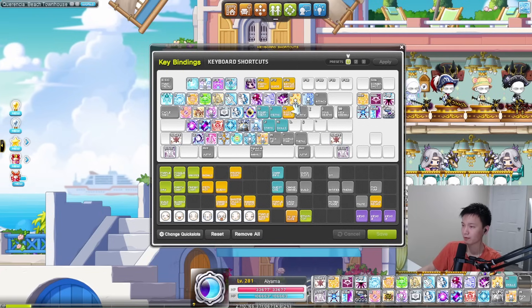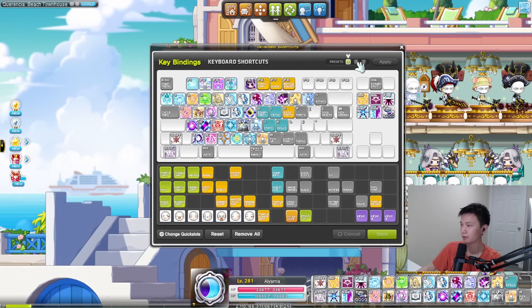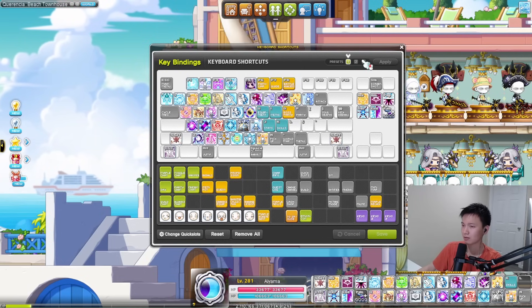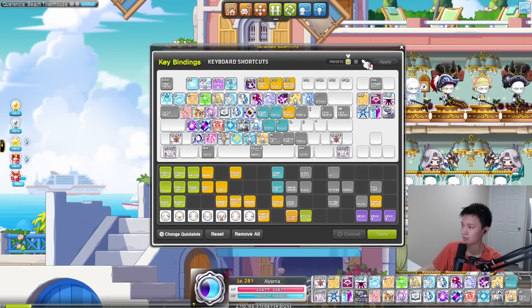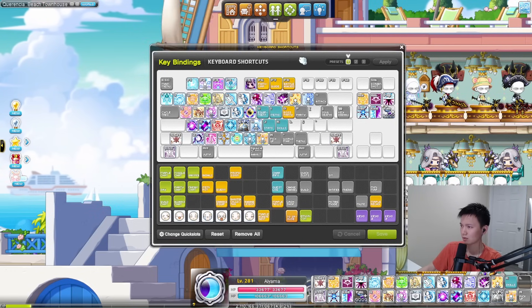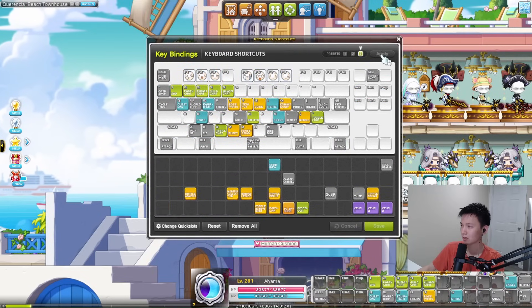I'm also curious to see what other people do for their keybinds, so if you have any tips and tricks other than in this video, feel free to share them in the comments below. So I want to get into setting keybinds, some general information, and yeah, some tips and tricks. So this is my keybind layout right now, but I'm going to go to a new page and let's start.